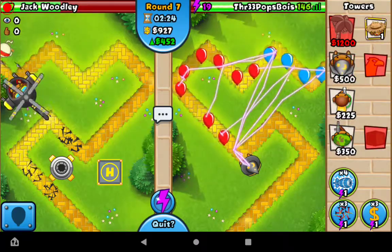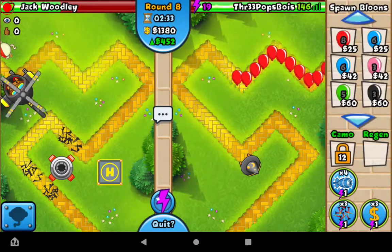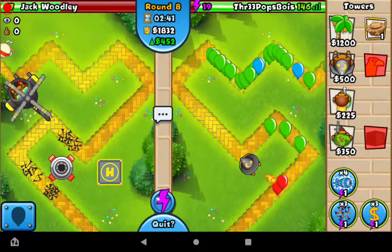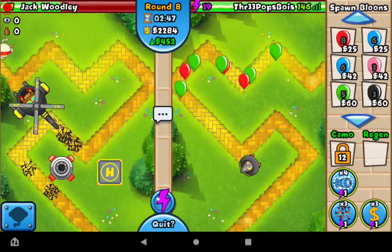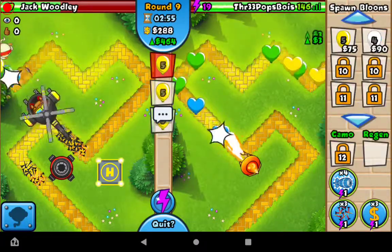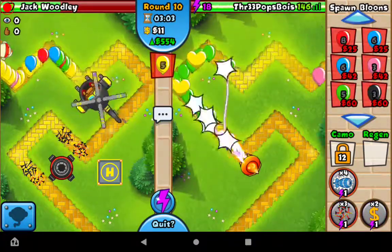I think I'm going to save up for the fire wizard now. Because he could very much — if he just sent those yellows — it's fine actually. I just gotta make him stop sending them. I'll be fine. I'm not even using my farm. Oh my goodness, I forgot I had the farm! I'm going to get revenge — that's what I'm calling it.